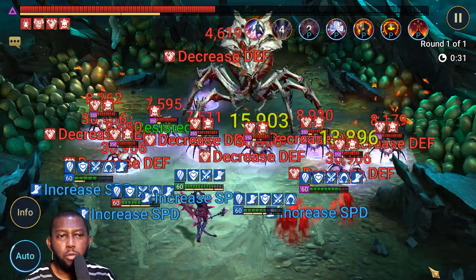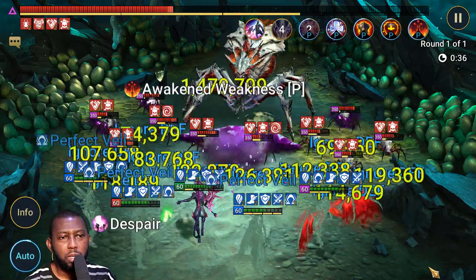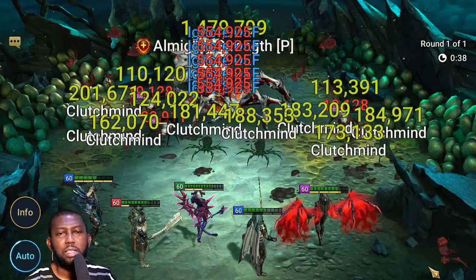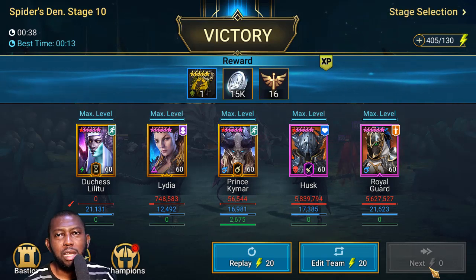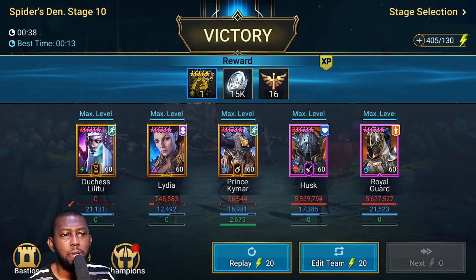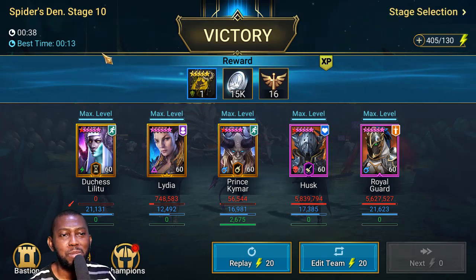Now we reset with Kaima and do it all again. Decrease defense and weaken — some spiderlings don't have decrease defense on them, but no problem, we use the remaining alive ones to nuke the spider down. Even the second champion didn't get to take a turn. That's the Stage 10 Hard run — I've run it five times, all successful. 38 seconds. My best time was 13 seconds with the previous hex team.